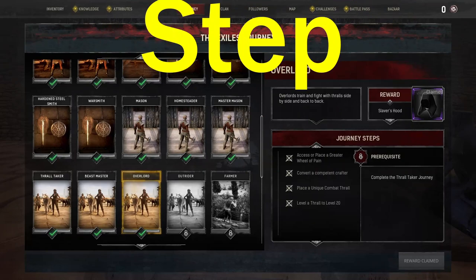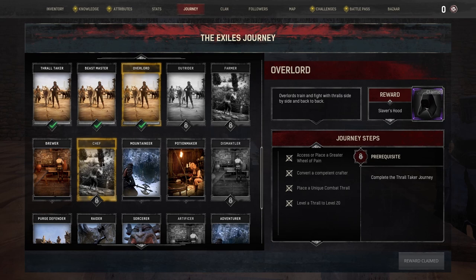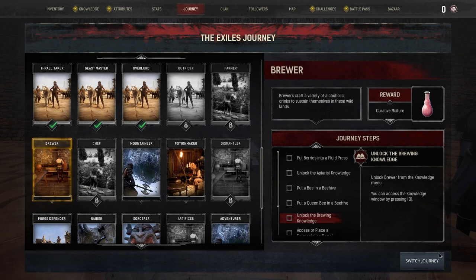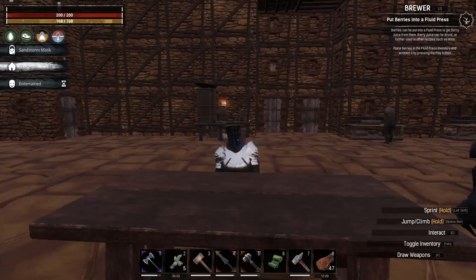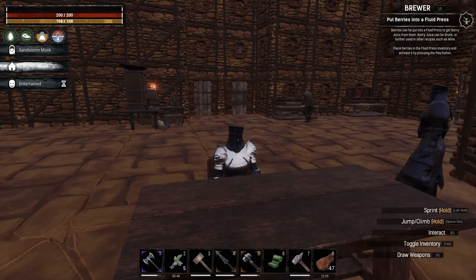Hey fans, by here with another episode of Conan Exiles 2023. We're gonna try to quickly get our next journey step done - the brewer step. Go ahead and get that activated. I'll probably quick travel using the commands to show you where to get some of these things, but we probably got enough materials in the base. So brewer journey step, here we go.